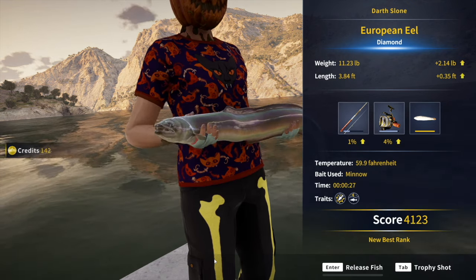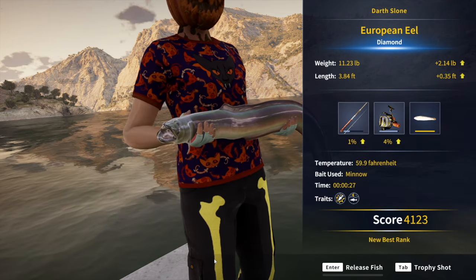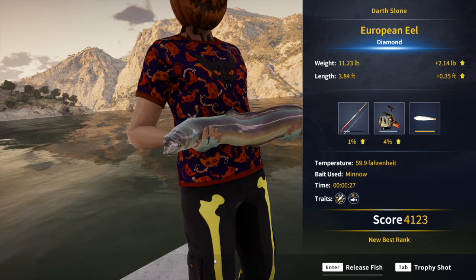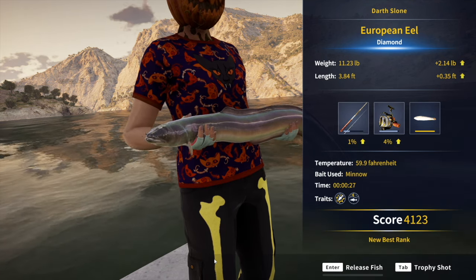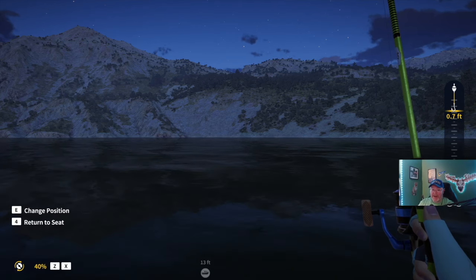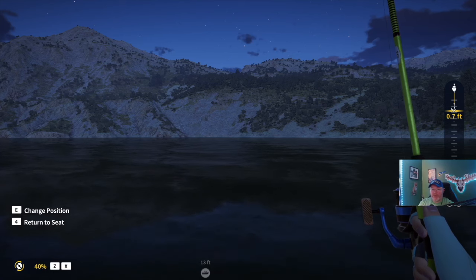My first diamond is a European eel. During the daytime, on a minnow on a six hook. Eels can be caught during the daytime, and that was a big diamond eel — 11.23 pounds.